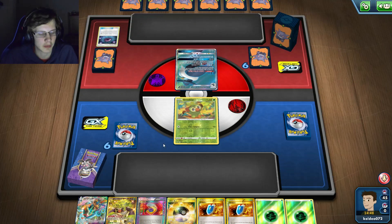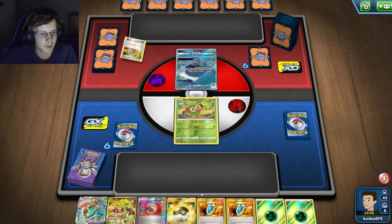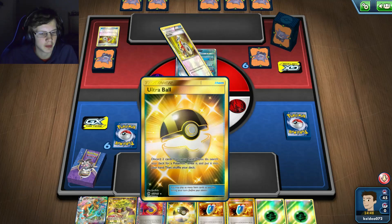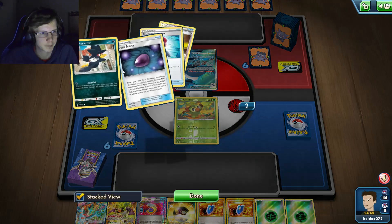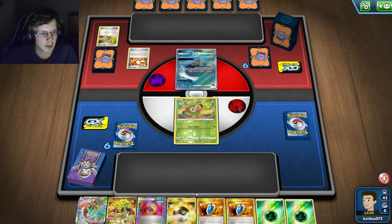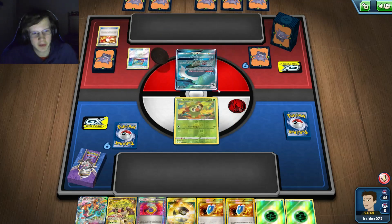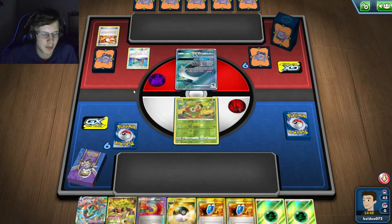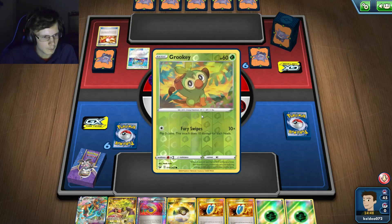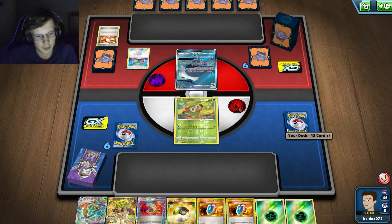He's probably gonna Silent Lab me soon. I probably have to Tapu right here because I don't really want to discard anything. There should be no way he wins this because I can just set up Rillaboom on my second turn - he does like no damage anyways, I play no specials, I barely play tools or stadiums. This game's over. If you guys are looking to beat Honchkrow, this is for sure the deck.